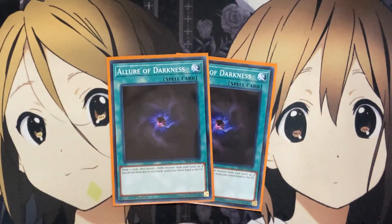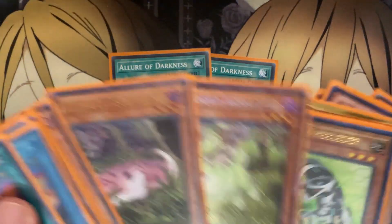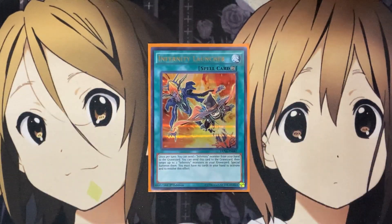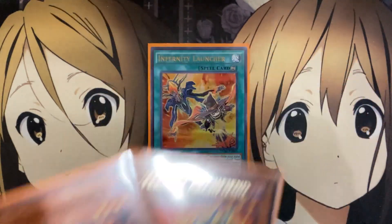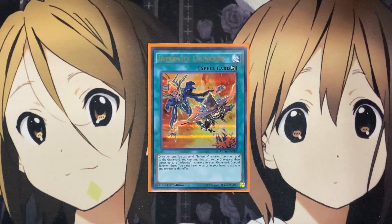I also run two Allure of Darkness, just more additional draw power. If you have multiples of specific cards in your hand and need to draw into more useful cards for your plays, these definitely help. For some of the one-offs, I run one Infernity Launcher — another card at one on the ban list. Once per turn, you can send one Infernity monster from your hand to the graveyard, and you can send this card to the graveyard to target up to two Infernity monsters in your graveyard and special summon them. You must have no cards in your hand to activate and resolve this effect. At least it's not banned — we have the one to work with.